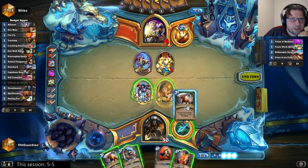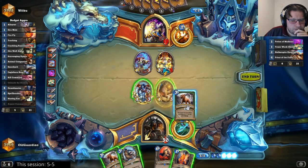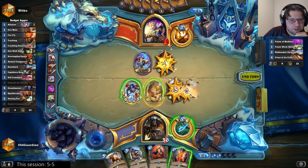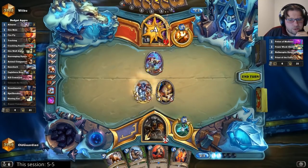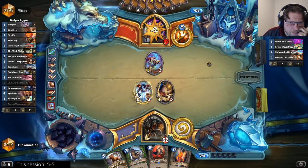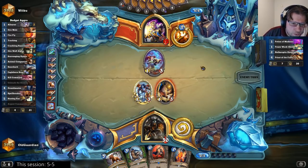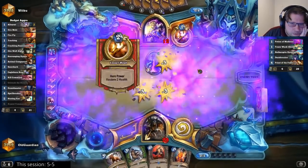Now he spent the card that he kept, so I don't have a good read on whether he has a Duskbreaker or not. Which means that I will spend 3 damage to kill that one, whereas the Houndmaster and Hero Power will go face. This is most likely a Control Priest — doesn't look like a Combo Priest. Combo Priest usually doesn't run Priest of the Feast. Now he wants to play the Duskbreaker — yeah, figured as much.